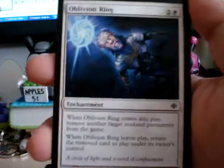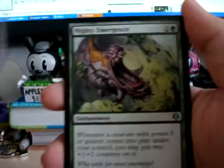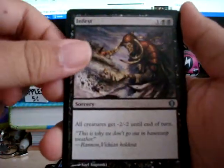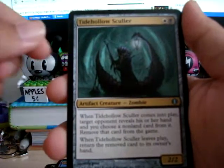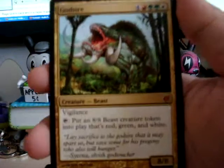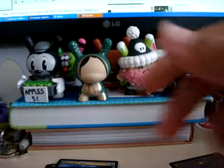Oh my god, who would've thought? Oblivion Ring, Mighty Emergence, Infest, Tide Hollow Sculler, and a God Sire! Yay! Peace.